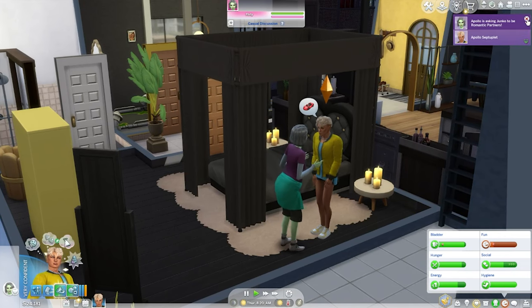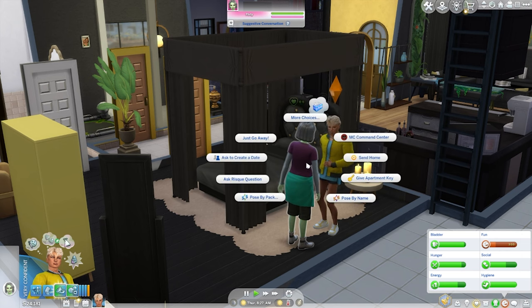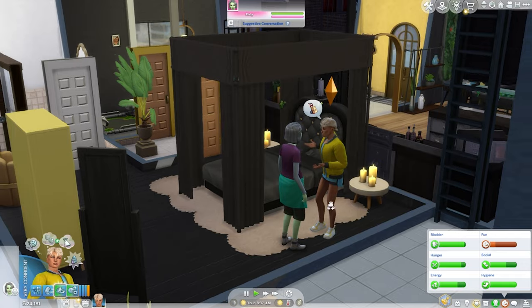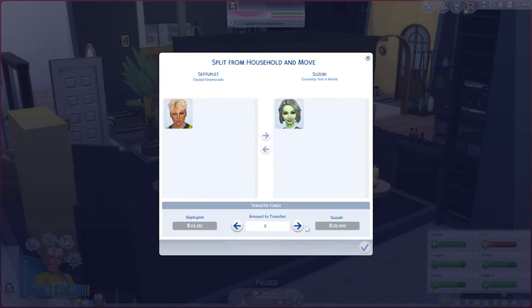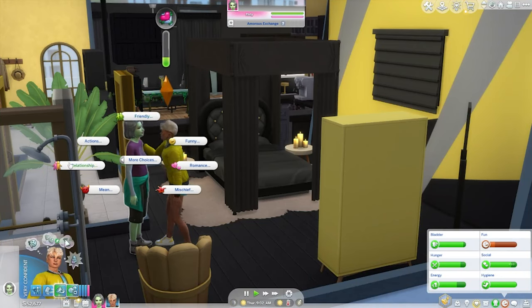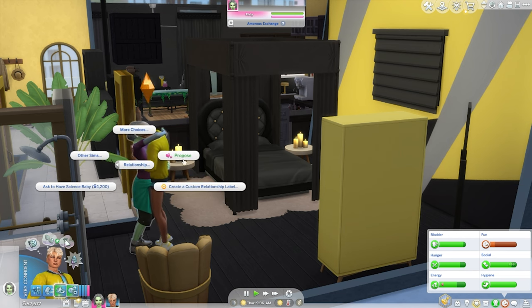I understand that you're bored. We're partners now. I'm sick again. Ask to join household - do you want to join my household? Sure! Junko likes flirtation. Propose.